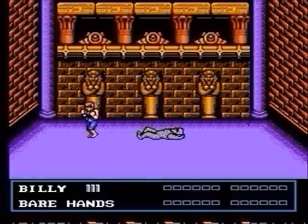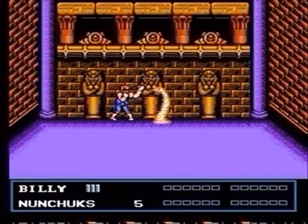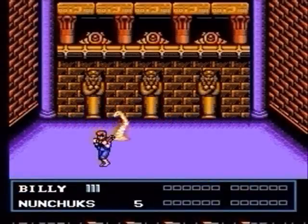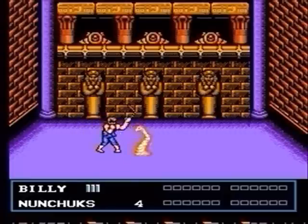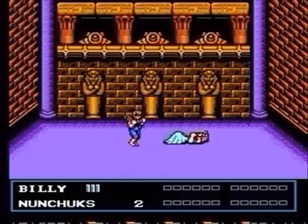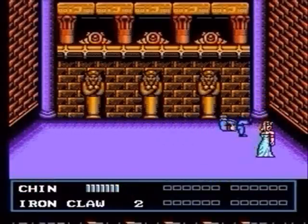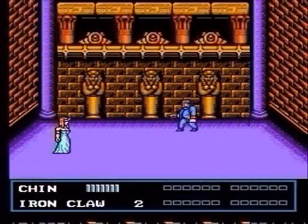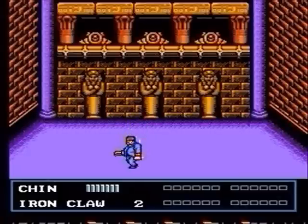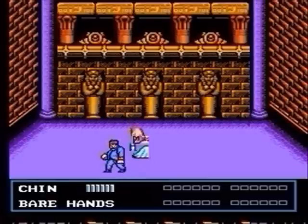Once you defeat the third mummy, it's going to turn into Marion. That's right, you gotta fight your girl. She looks a bit like Cleopatra. When she disappears underground as a snake, you're going to want to go up some and then come down. While you're walking down, she won't be able to hit you while she's coming up. After you bust her in the face five times with your nunchucks, get Chin out. Grab the iron claw and claw her in the face with those — all five times. Chin's slow, so when she rushes to the other side of the screen, get over there as quickly as possible. When she does her snake thing, he's still quick enough to move down and not get hit by it. She'll probably do this quite a few times while you're still using him.